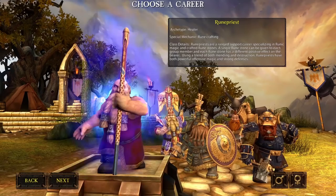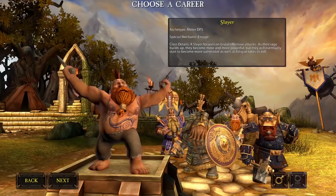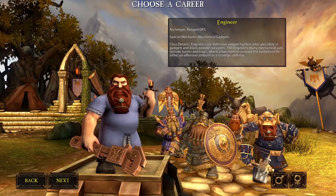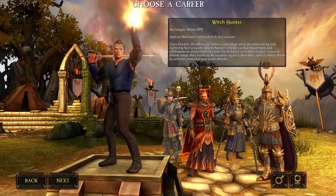Moving on to the Order side, starting with the Dwarves: the Rune Priest is their healing class, the Iron Breaker is the Dwarf tank, the Slayer is the melee DPS — similar to the Choppa in playstyle — and the Engineer is the long-range DPS class. Engineers can set down stationary turrets in battle and have some stuns and snares as well.